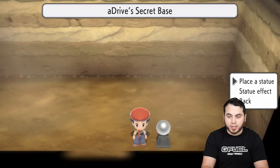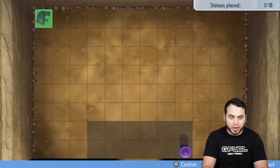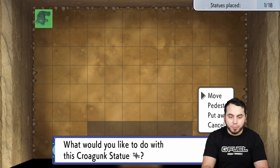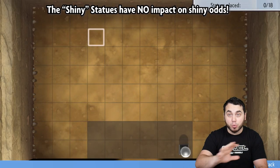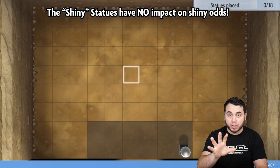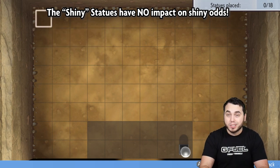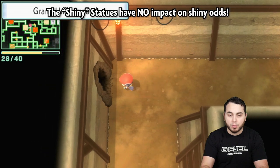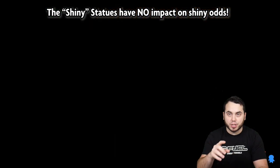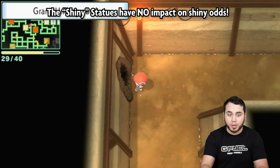Before I finish this Diglet quest, I want to mention something that's been very confusing to a lot of people. This statue right here — this Croagunk statue — a lot of people are calling it a Shiny statue. This is a color statue, and I want to make this really clear: it has no bearing on Shiny chance at all. The only way to boost your Shiny chance in the Underground is through the Diglet method. The statues will increase the spawn rate of a particular type of Pokemon — like a Piplup statue gives you more Water types — but it has no bearing on the Shiny chance. The fact that it has a similar Shiny emblem means nothing.